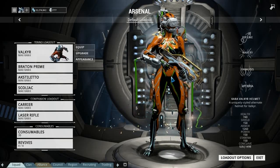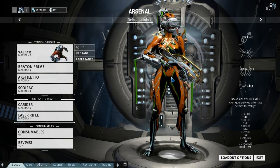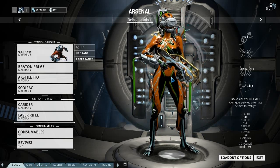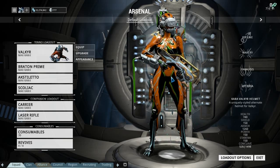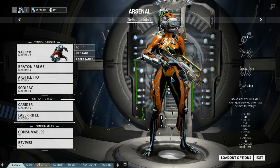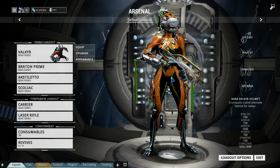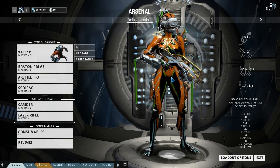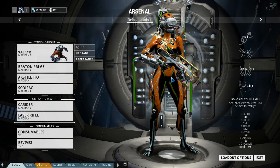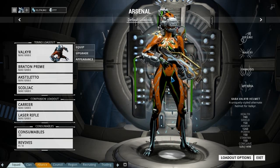Hi and welcome back to Warframe. Today we're going to take another look at Valkia, because she is dropped by Alad V and he can be a pain because you've got to take out the robot before you take him out. Big problem is if you get too close to him he can basically pull you out of any ability you're in. If you're invisible you'll just flash the screen and you're out of your ability. If you're using Valkia and you're using Hysteria he can also pull you out of that, which kind of sucks.